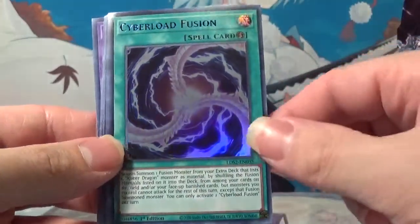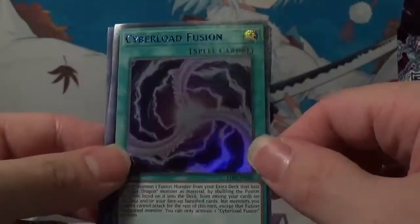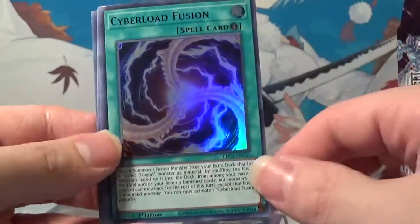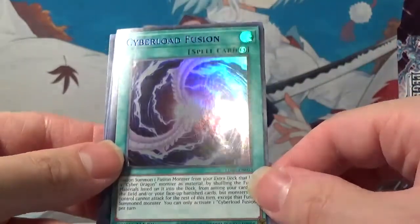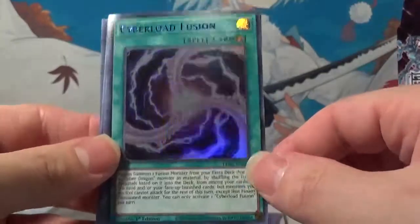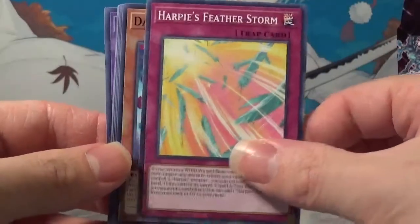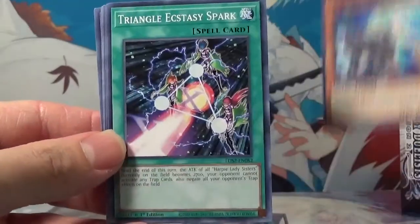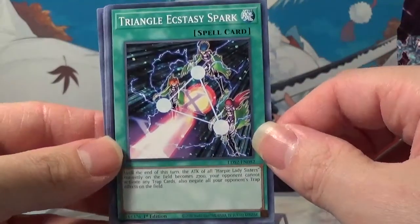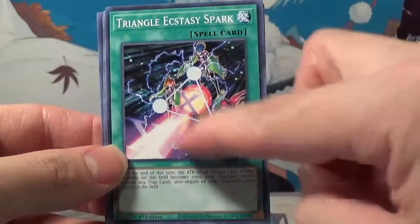And Cyberload Fusion. So it looks like we got two blues. Are blues good or bad? I have no idea. But yeah, Cyberload Fusion. Harpy's Feather Storm — very cool. Dark Rose Fairy. Triangle Ecstasy Spark. Harpy Lady Attack — really cool art, I like that a lot.